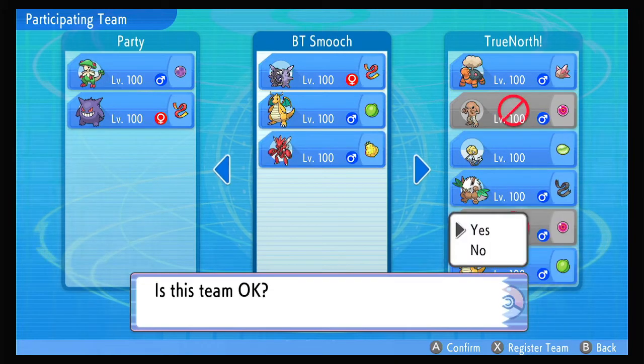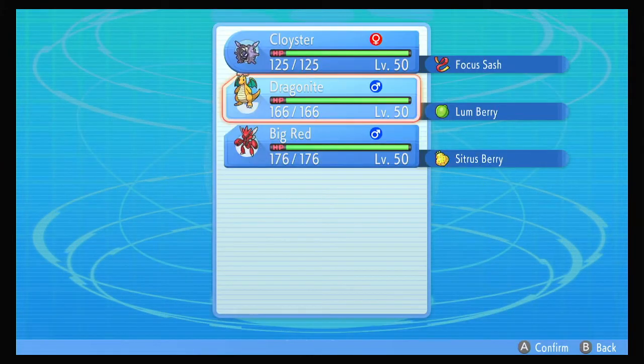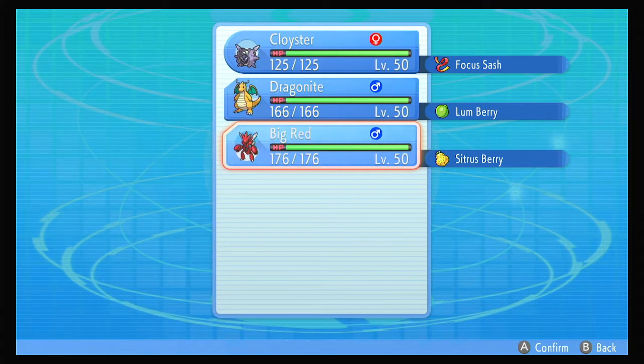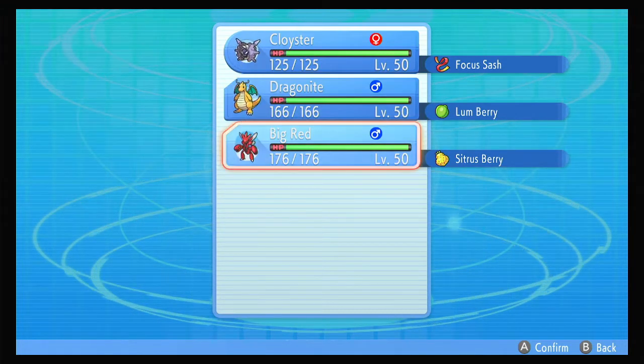Going back with Smoochie's idea of the Cloister, Dragonite, and Scizor, but I made a decision to tweak the Scizor build just a bit.